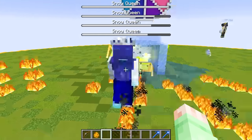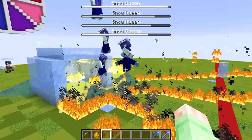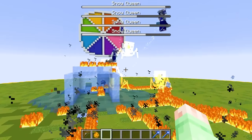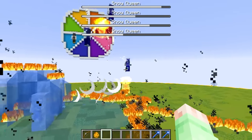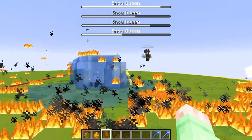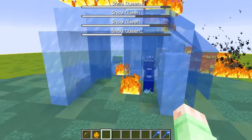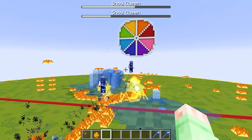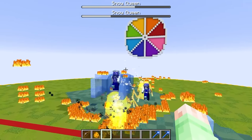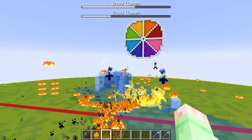They're melting the ice! Your snow queens are getting obliterated. Did you realize that you have snow mobs and I have fire mobs and mine is the perfect counter? The ice is melting on my side, so that may give me a little bit of an advantage. It looks like quite a few of both our mobs are dying, but I'm pretty sure I'm winning because your snow queens are getting really low on health.